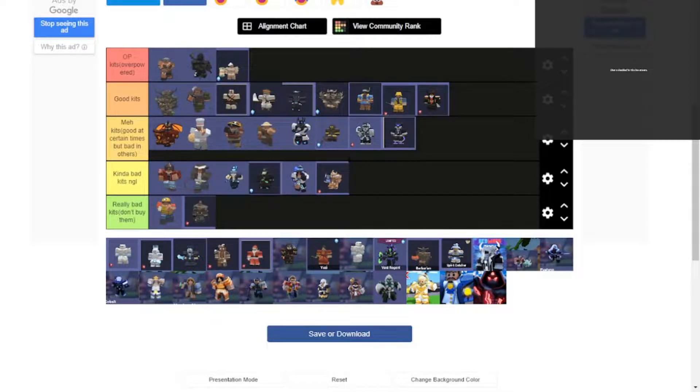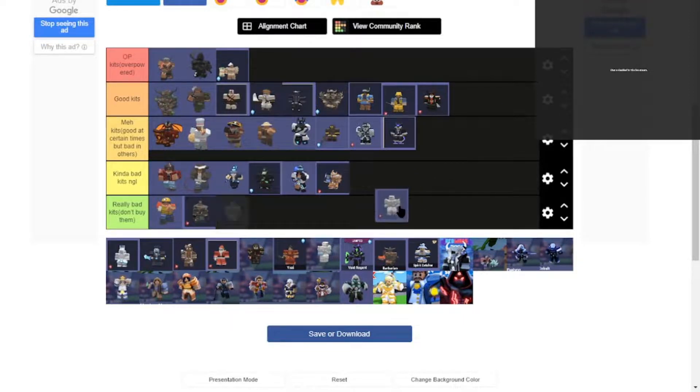Anyways, what do we have now? It's a snowball kit. I would say it gives you a little bit of resources, snowballs, about 21 damage and stuff. I would say meh, good at certain times.